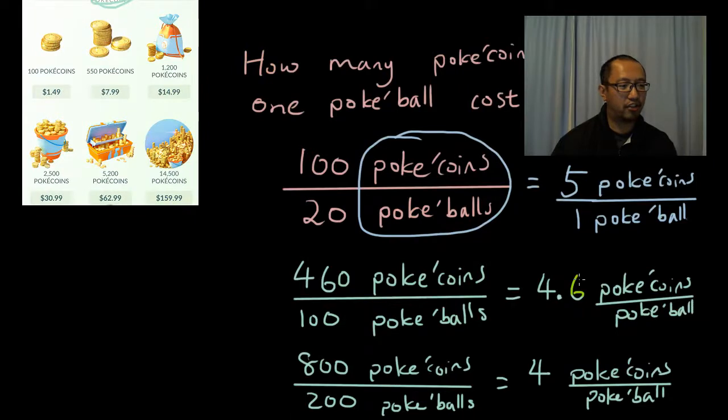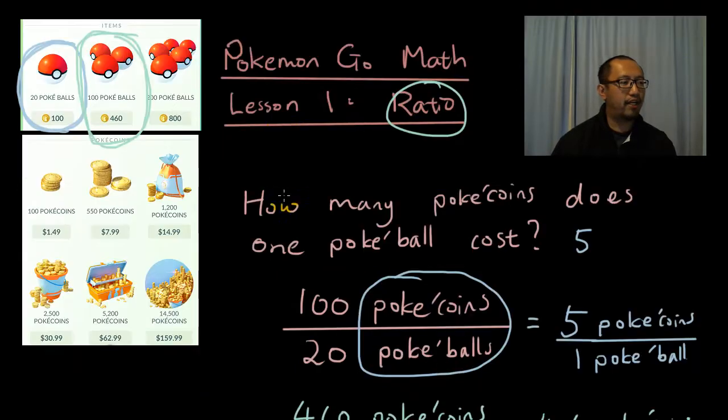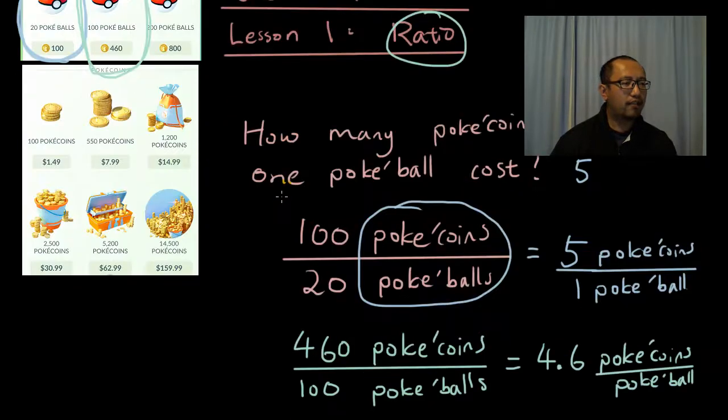I'm not saying that you should do that, because it's not much difference — 5 to 4.6 to 4. Are you going to use that many Pokeballs? Especially when you level up, these Pokeballs become less important because you're going to use the better Pokeball called the Greatball. But anyway, now we've got this ratio.